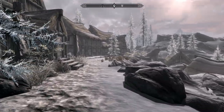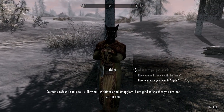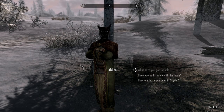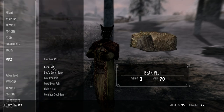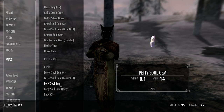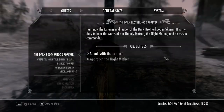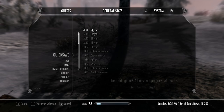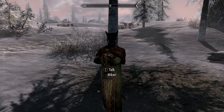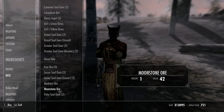Now I'll walk back over to her to demonstrate the restock. Talk to her, go to Miscellaneous — and as you can see, there is no amber or madness ore left because we took it from the chest. So that's how you get it for free. Now save the game, hit her, load right back in — and obviously she's restocked. You can see amber right here and madness ore right here.